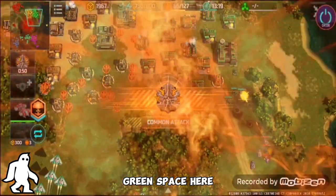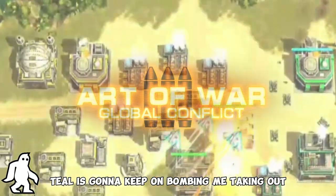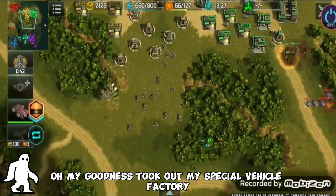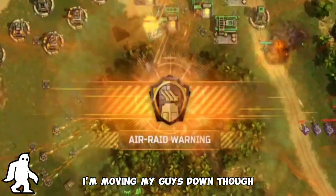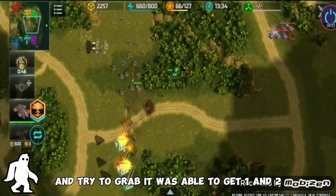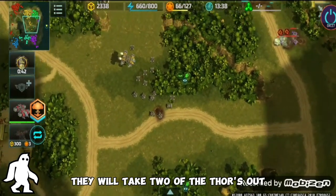Purple is just kind of chipping away at green's base. Teal is gonna keep on bombing me — took out my special vehicle factory! I'm moving my guys down though and was able to get one and two of those stores, taking two of the doors out.